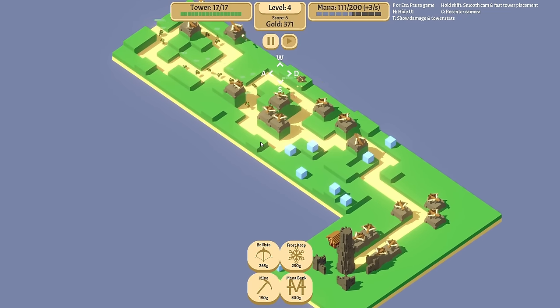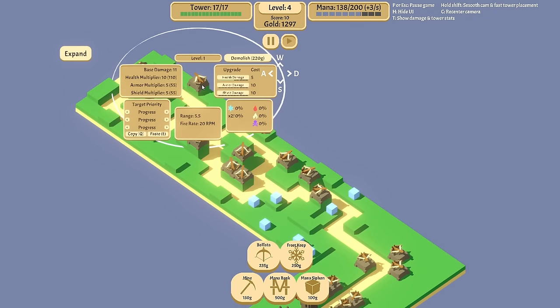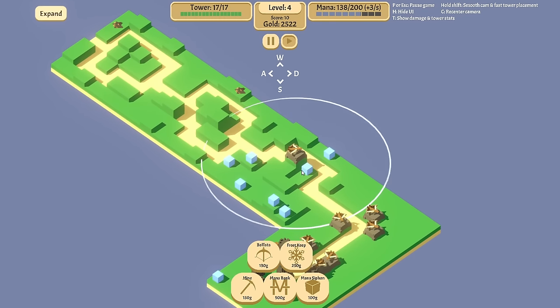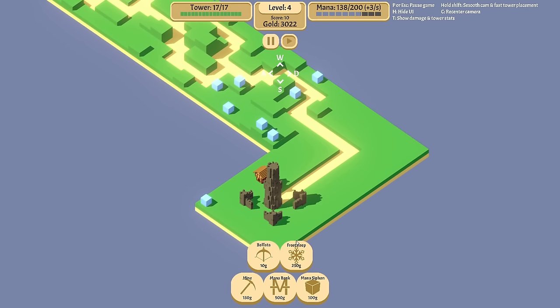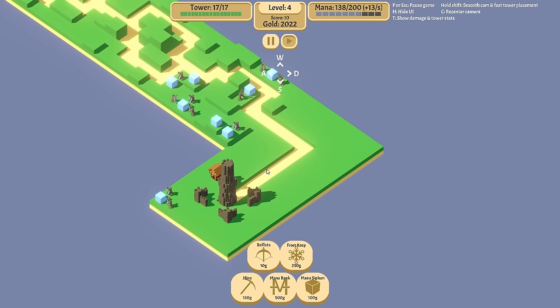It should be pretty good. I think we might actually have enough to start already on level five — this is earlier than normal, but we've got some gold. We have mana banks and mana siphons. So let's get rid of all these guys and we will put our mana siphons down first. We don't need a ton of mana, but it's just enough to get us going.